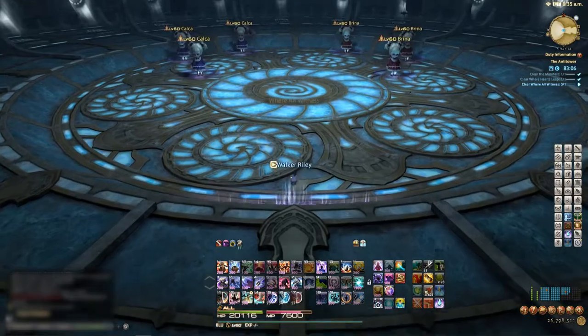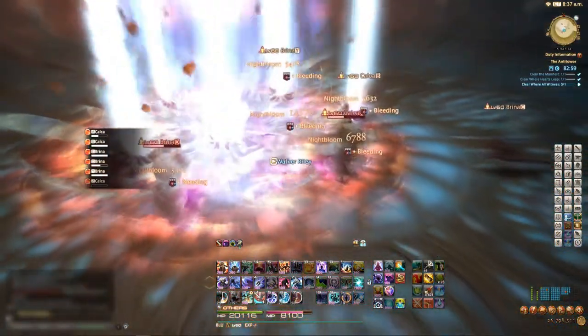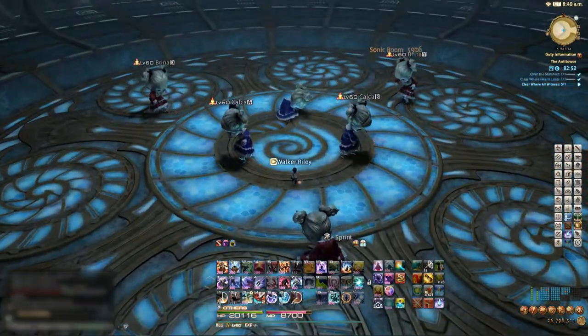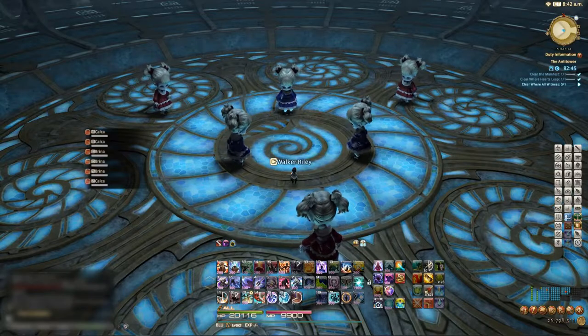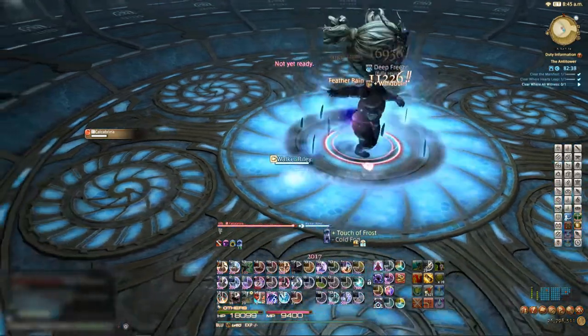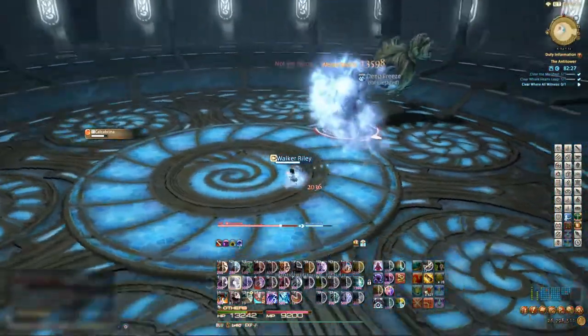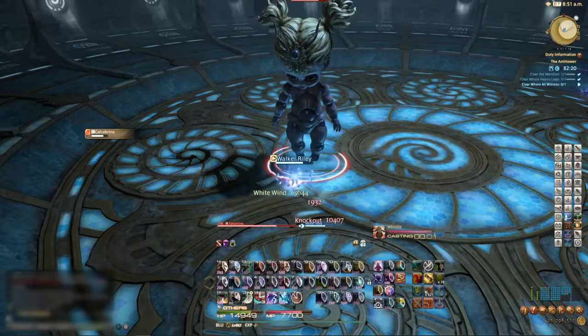Now we're onto the boss — it's going to go really fast. We're going to watch the fight and I'll pause at key points to explain. First we run up and use Night Bloom as they pass by — I hit all of them, which is excellent, so they're all going to die. Most of them will be dead before you even get a sock. As soon as they jump toward the center we're going to Cold Fog, target her, do a Feather Rain — I missed that one. Just keep using it: two, three, four — she does her thing — five, six, seven. Got seven White Death casts off.